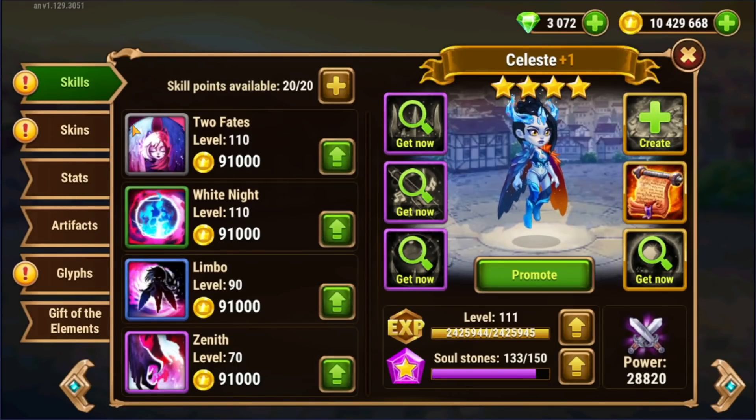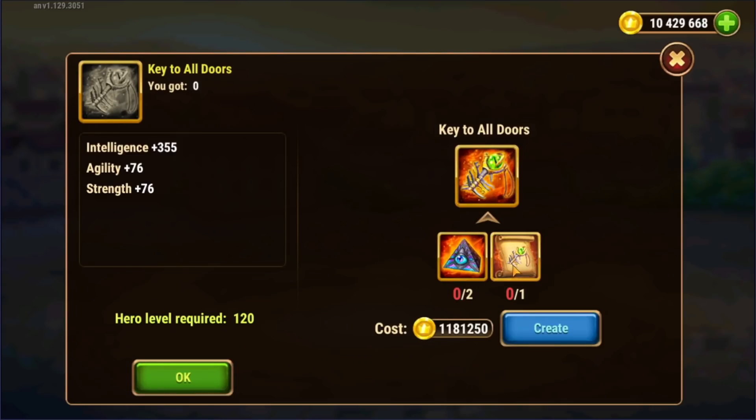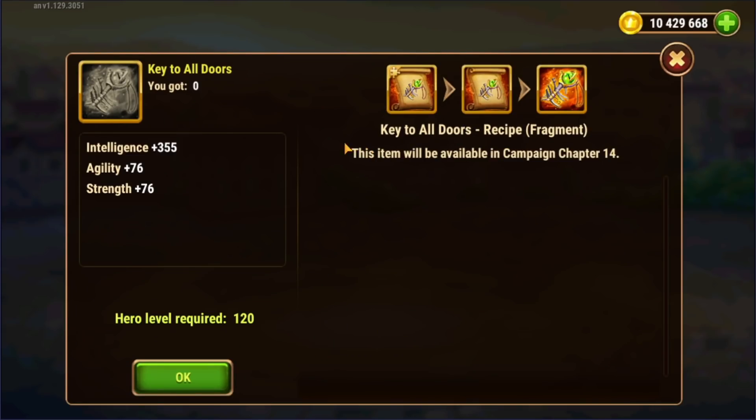Go look at your team of heroes. For example, back to Celeste, click on stats, scroll all the way to the bottom here, go to the orange plus four, and go through the items that you need to promote your color rank to orange plus four and find out which ones require chapter 14.